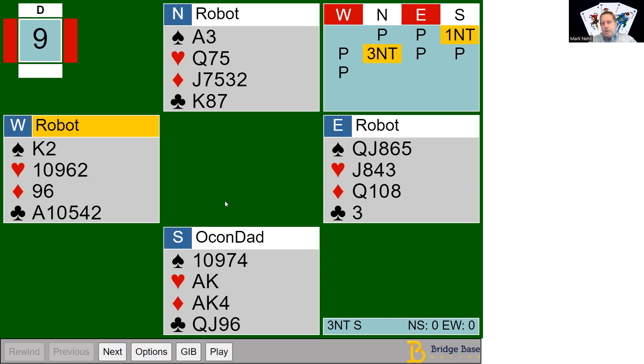I wanted to talk through how to play this and how to get it right. Almost all of us were in three no trump — I think there were only five people that weren't. This is the pretty standard bidding: one no trump, three no trump. You're typically going to get a major suit lead against this bidding sequence, and we do get a heart lead.